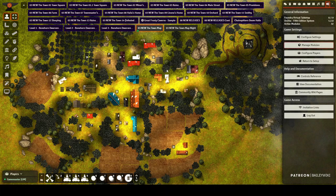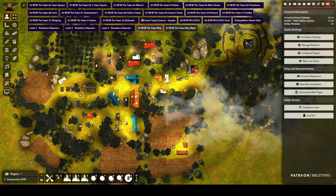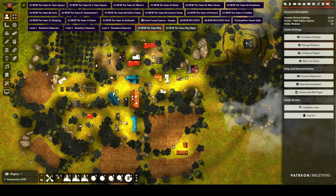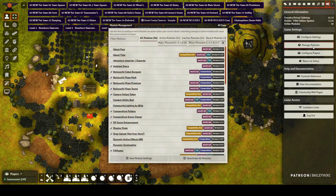Let's start with how to actually get the town into your world. First, you have to install my modules. If you're using my free module, the town square is part of the free module — you can see and interact with it, and the prefabs will be in your actor's compendium. The free module only supports D&D 5e. If you use the premium module, it works with any game system. Make sure the modules are installed and active. The free module is called Bailey Wiki Maps Pack.